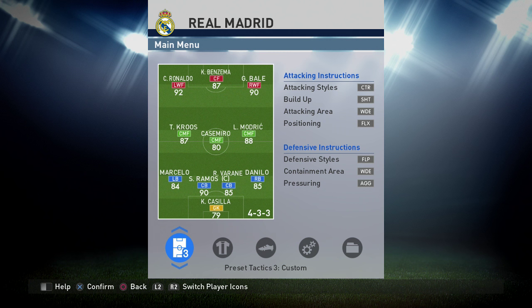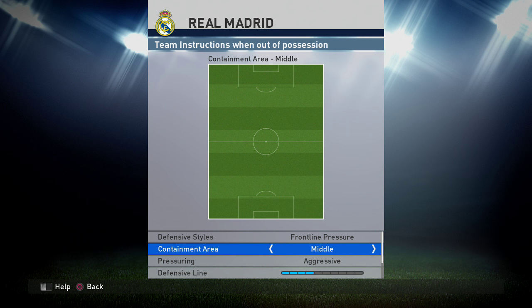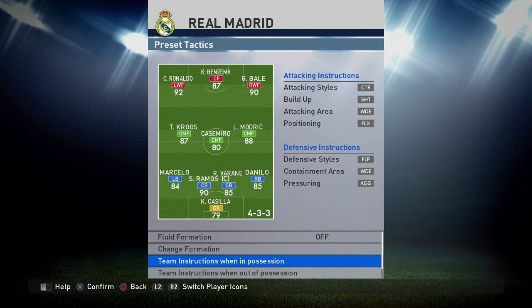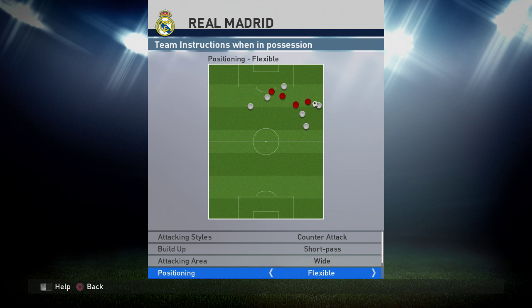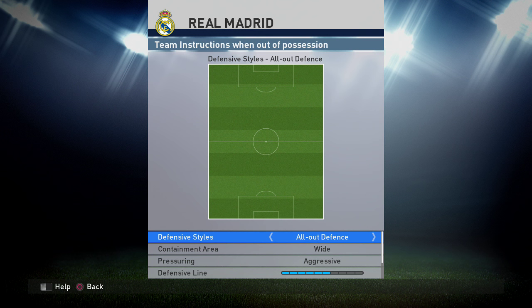The third one is the custom formation which is what I actually start with. The first offensive one is very offensive - we're playing frontline pressure and aggressive. The difference is the offensive one attacks down the middle; if I can't break an opponent down the middle I switch to the custom one. The tactic for the custom one: quick counter, short pass, attacking area wide, position flexible, support range five, numbers in attack many. Then for defense we can switch to all-out defense, but only against a through-ball spammer.